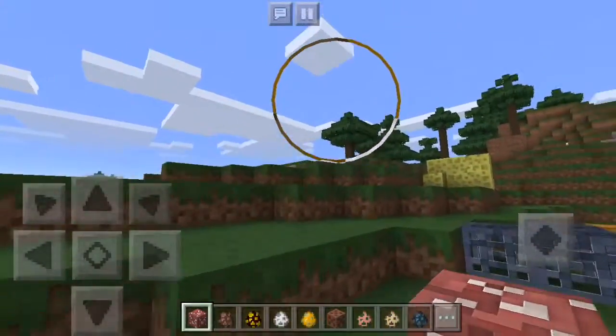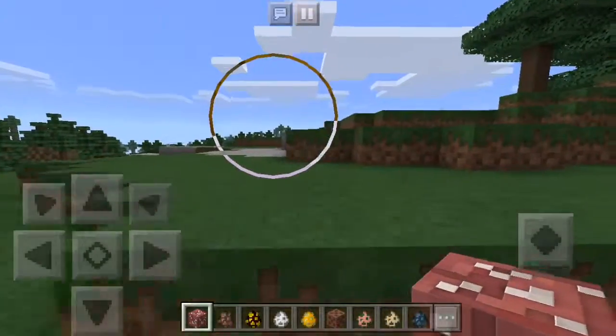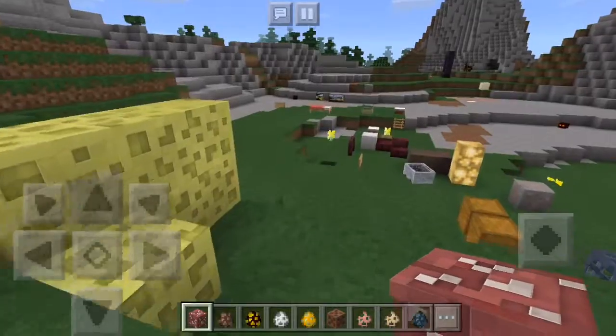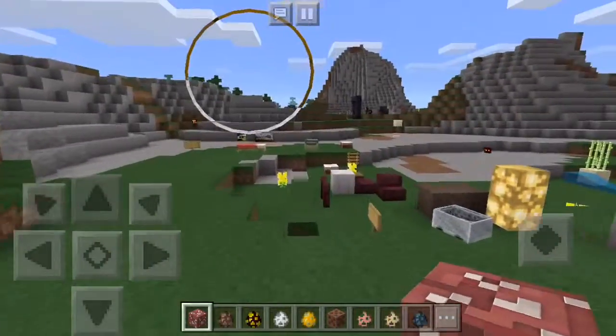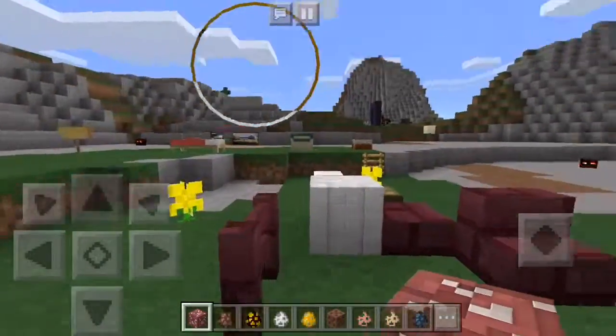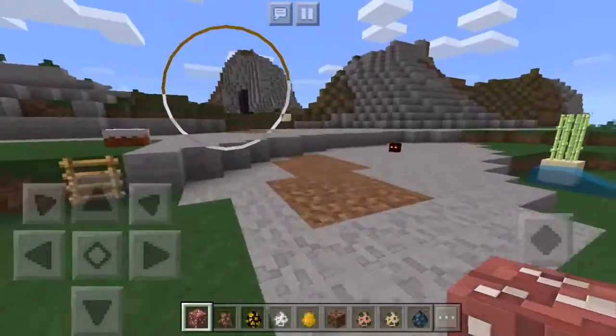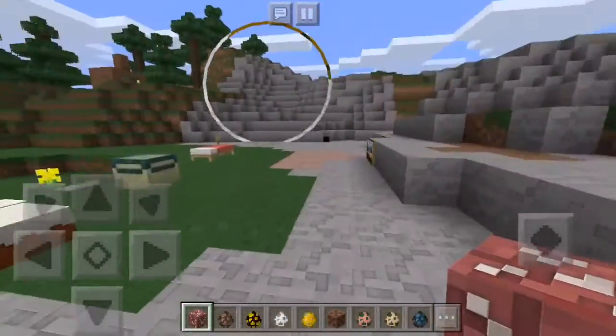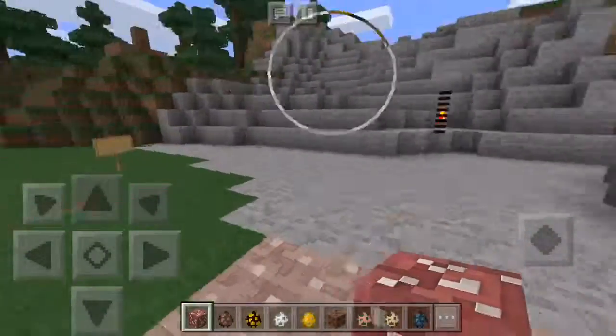It's 128 by 128, which means everything's very smooth — it's not pixelated. But it still has that Minecraft feeling where everything is very simple. If you go take a look at blocks or mobs, they've changed them, but not enough for it to actually look bad.